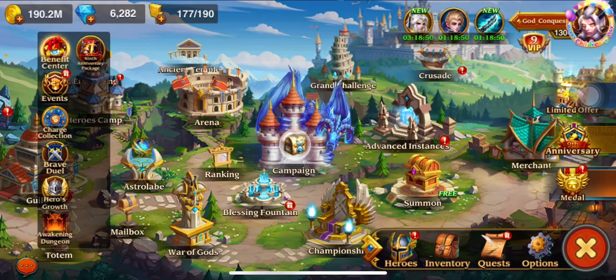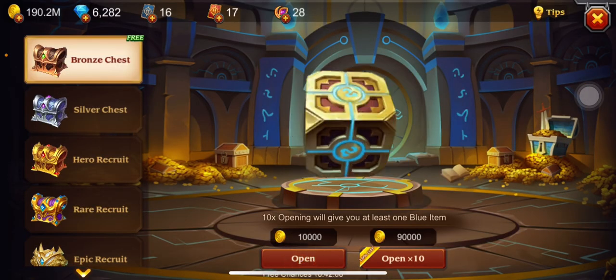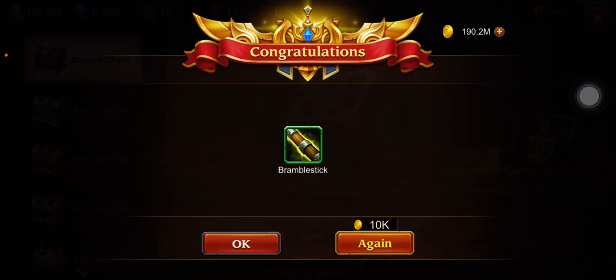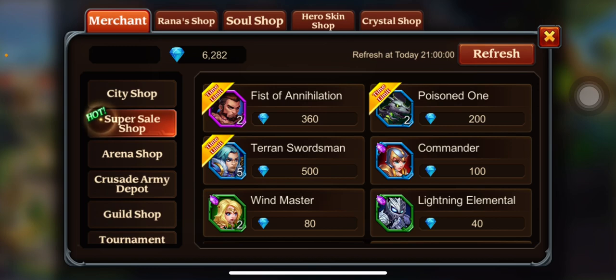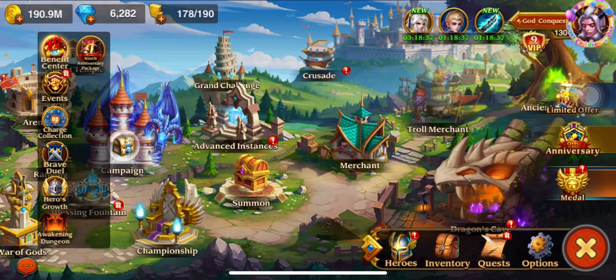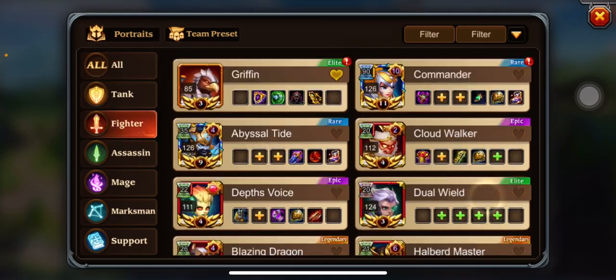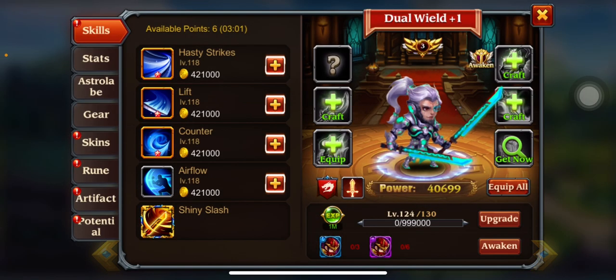I still gotta go get the essence. Oh wow, I still have these tickets to get more. Okay, so we do get 700,000 back — that does help us out. So let's go — Fighter, Dual Wield, let's go 125!